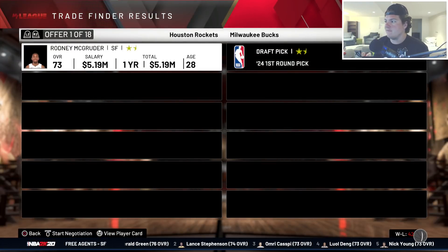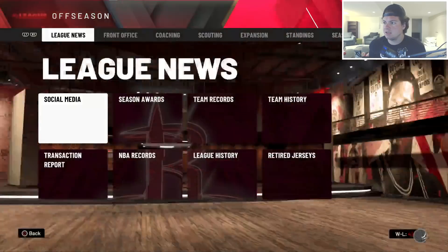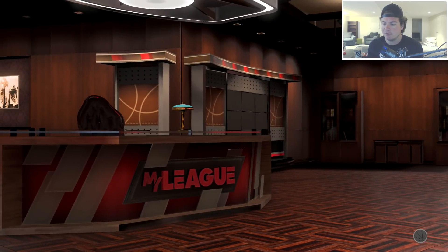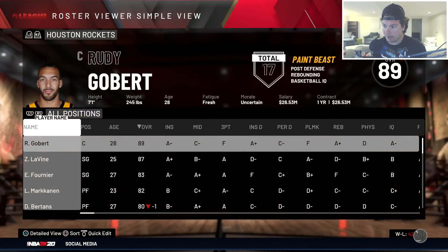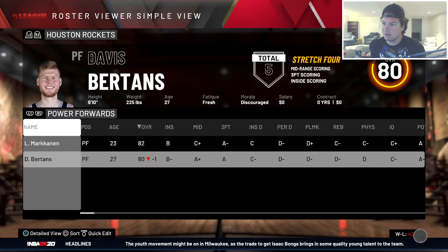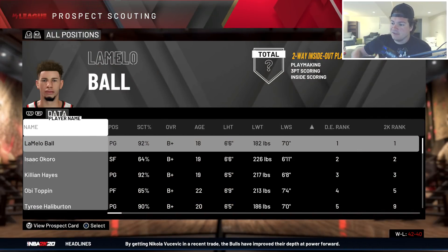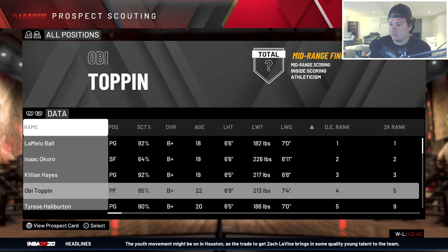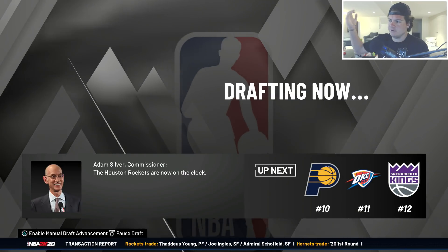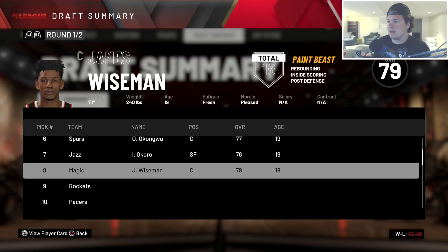Rodney Magruder isn't worth five million bucks. Isaac Bonga gets us an Indiana unprotected first-round pick - we'll take that. With the ninth pick, we're in the point guard market since we don't have a single good point guard. Looking at our options - Killian Hayes, LaMelo, Cole Anthony, James Wiseman. We'll play it by ear. The scouting report looks a little fishy - I don't know how Anthony Edwards wasn't listed lower, he was around nine.